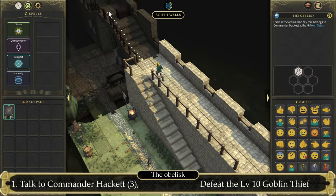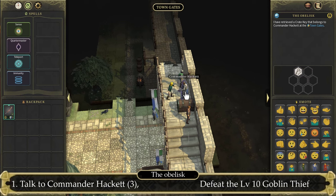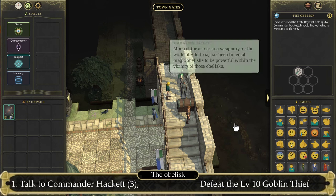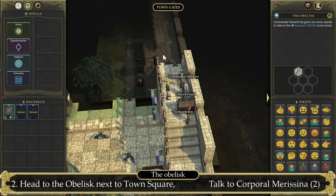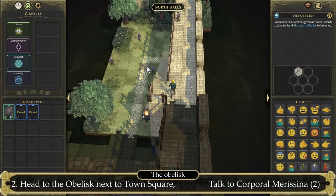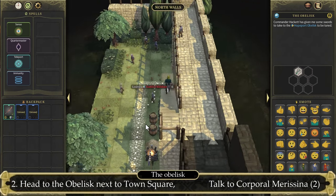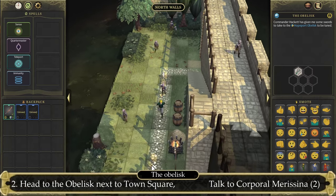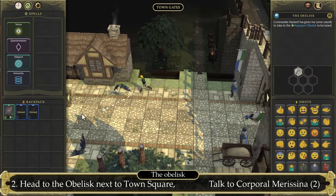Once you have the key, let's go back up north, back to the Commander. Let's use the key on him. He will open the chest and say that we will need to tune the two swords. Tuning is pretty important here. To be able to tune the swords, you'll need to head back west to the Town Square — go back south or north, passing the goblin soldiers or the level 8 goblins, and make your way back west.